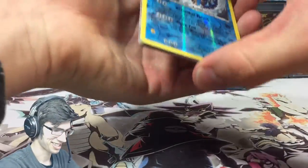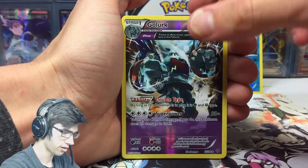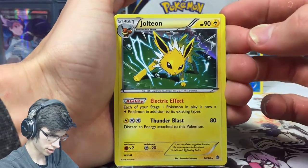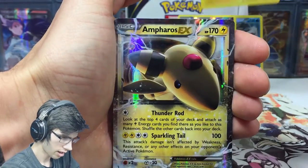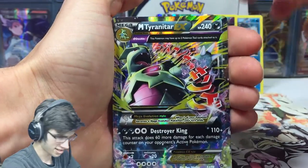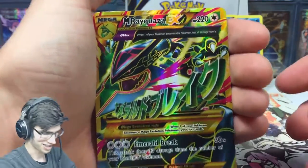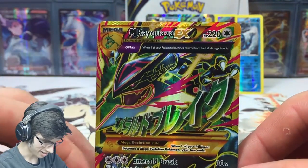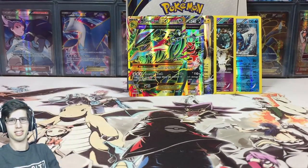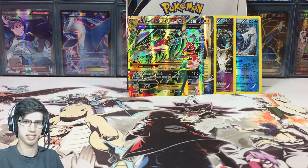So the pulls of this part: we got a reverse rare Gyarados, a reverse Ancient Trait rare Gollurk, a holo rare Jolteon, the Ampharos EX we just pulled, the Mega Tyranitar EX, and then we got the full art Mega Rayquaza EX. That's just crazy — this box has been amazing. If you've watched this far and haven't seen parts one, two, or three, I suggest you do because this has just been awesome.